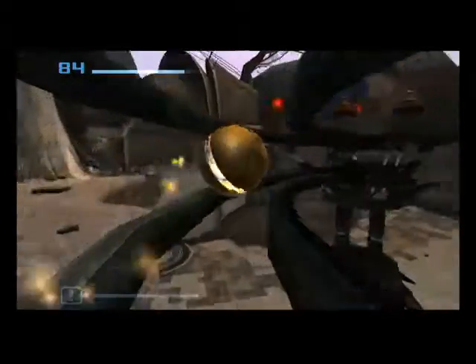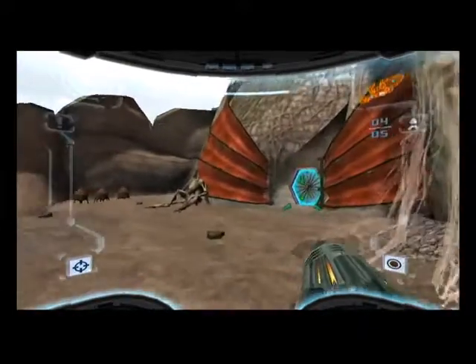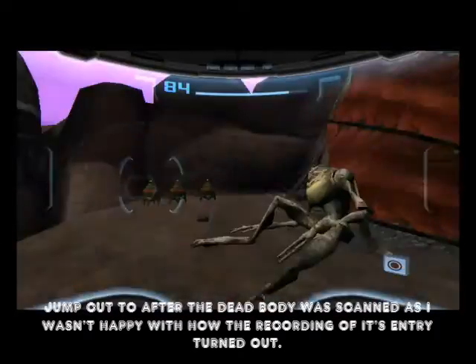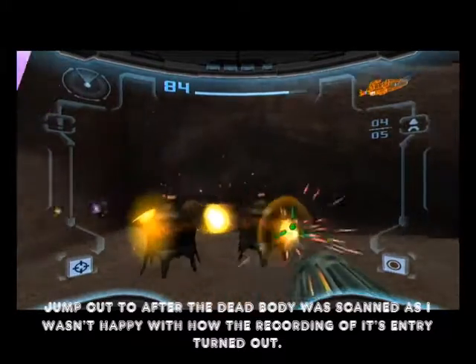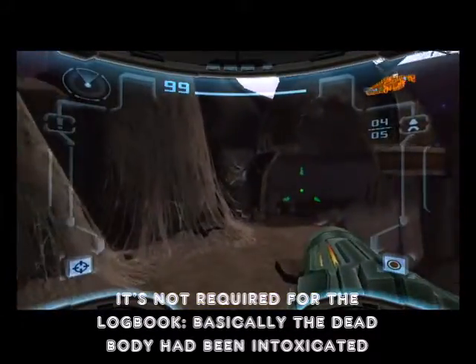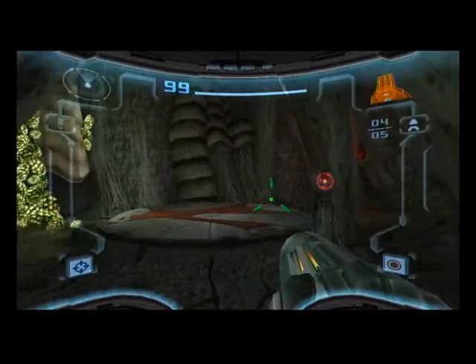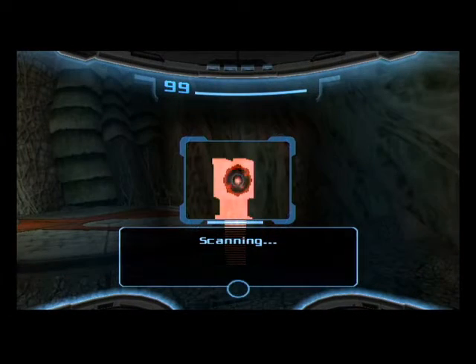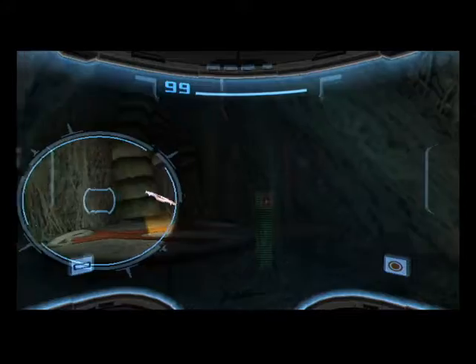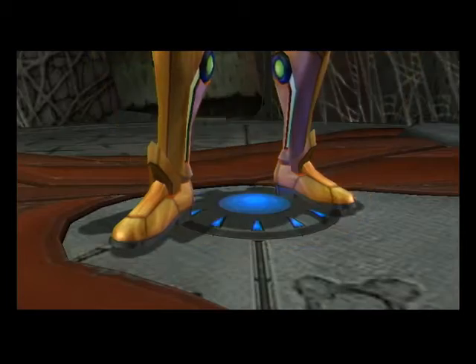I don't really have much to say about the current area — it's pretty standard. We're in morph ball mode to roll through this tunnel to get round to the other side. And here is the entrance to that building we saw from much earlier. Don't forget to try and destroy as much as possible because you will want to get your missiles and health back. Now we're going to enter this door and we come across a lift.